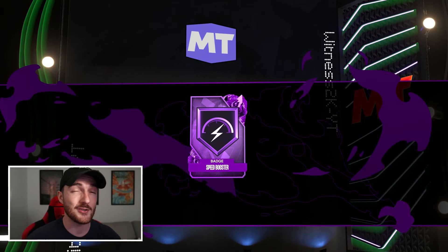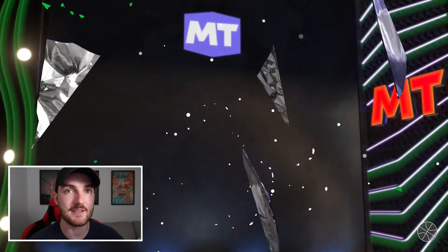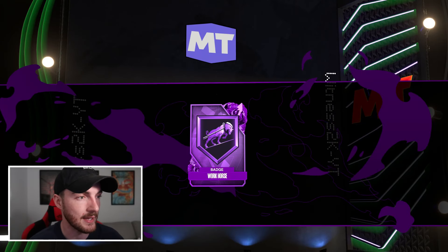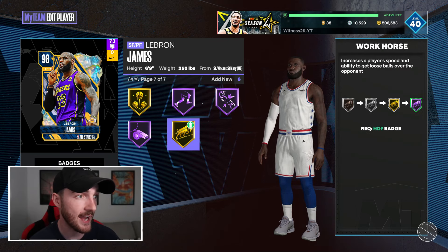I don't even know how many badges are in 2K24 honestly — I'm pretty sure it's like in the 70s, because I know Kareem can get 70 or something like that. Workhorse is the final one. So I just counted how many Hall of Fame badges I can add to LeBron and it's 13.